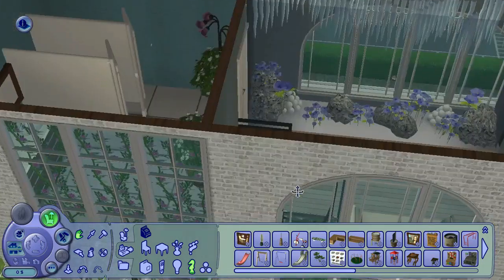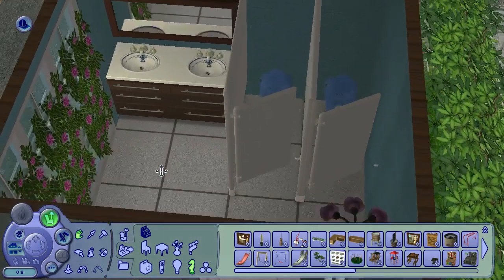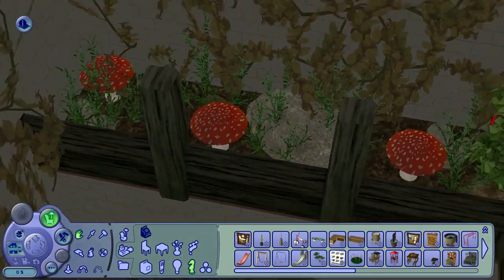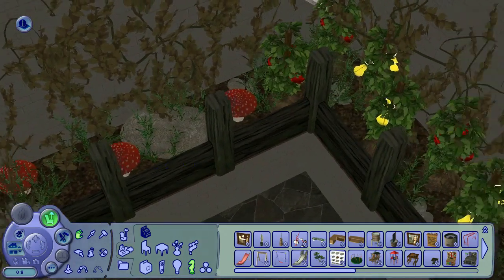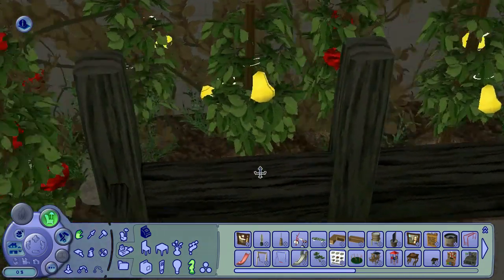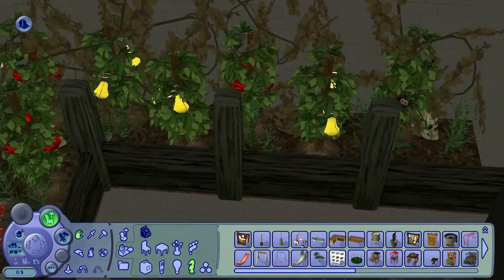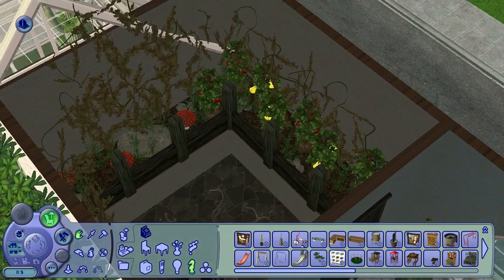And then upstairs, we have a special variety of blue poppy that grows in very icy and cold conditions. And over here, the bathroom — because sims can't be in a community lot very long without having to run to the bathroom. And this is my favorite room — these are the bioluminescent lamp mushrooms growing in kind of your decomposing soil with this awesome tree. I love that tree — it's just cool shaped.